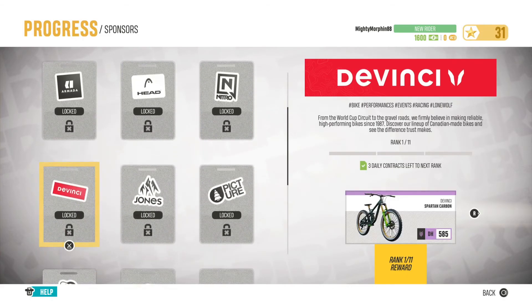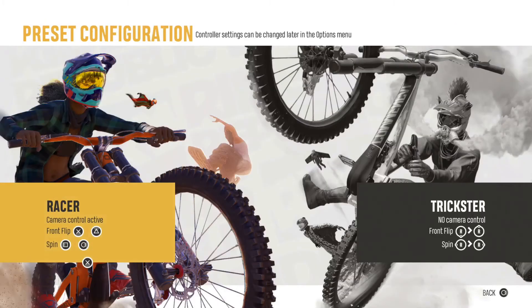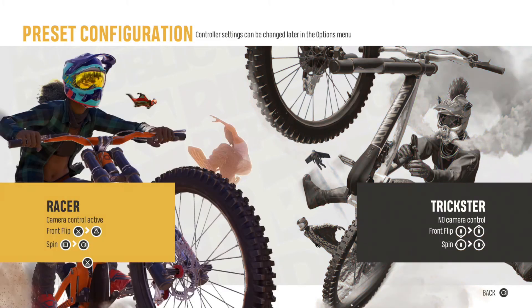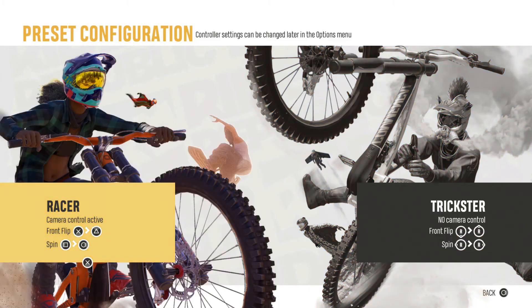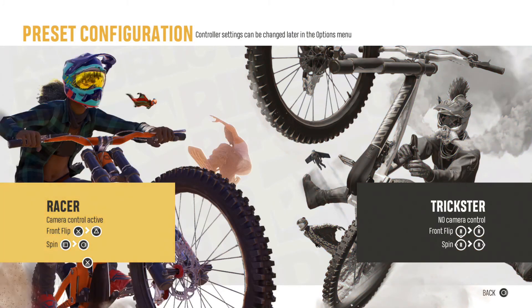In regards to the controls and options in the game, there's a lot to mess around with. You have two main control types: Racer and Trickster. Racer gives you full control over the camera and allows you to flip and spin using the face buttons on your controller. Trickster, on the other hand, locks the camera behind you and allows you to perform flips and spins with the right stick. You can even set the game to control a lot like Ubisoft's previous extreme sports title, Steep, if you want to — though I've heard the Steep controls in Riders Republic aren't exactly the same, but they are pretty close.